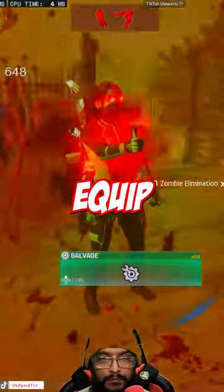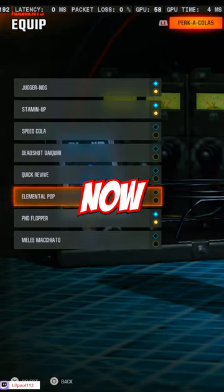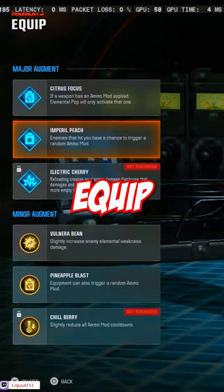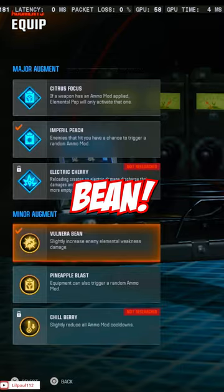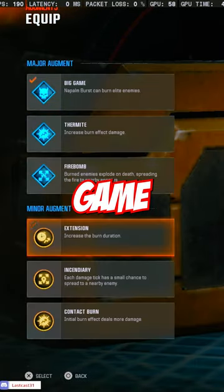Now the teammates who are receiving it equip this: equip Juggernaut and activate Turtle Shell and Hardened Plates. Now activate Elemental Pop. Equip Imperial Peach and Vulnera Bean. Go to Ammo Mod and equip Napalm Burst.